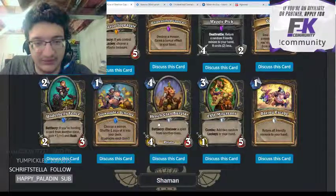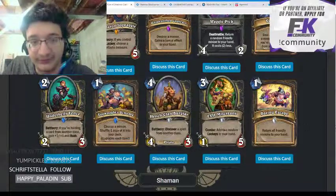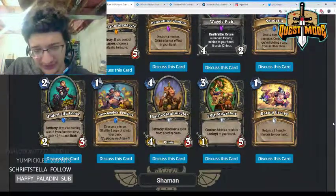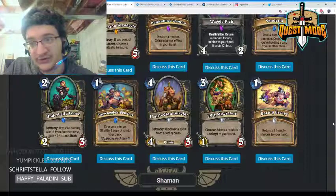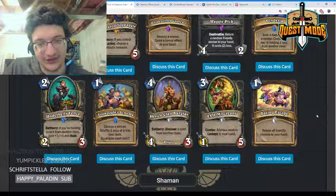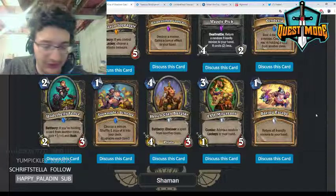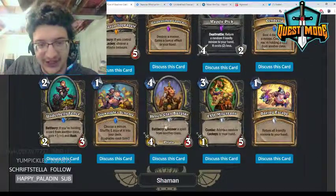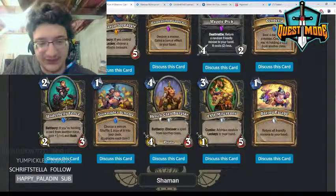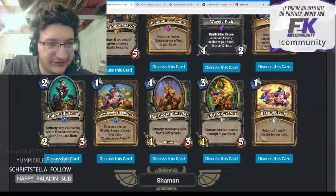Hench-Clan Burglar — four mana 4/3, discover a spell from another class; also a pirate, which is relevant. I think this card is pretty strong, but there's a lot of competition at the four-drop slot in Rogue — Tomb Pillager, Faldorei Strider, Elven Minstrel. That said, there are decks where you wouldn't want those cards and you would want this. It also has pirate synergies with South Sea Captain and can be found off Raiding Party. I'll give it a three.